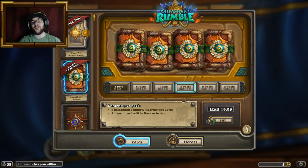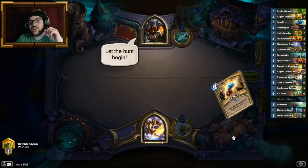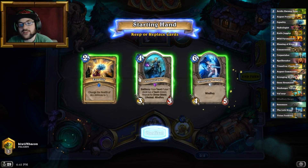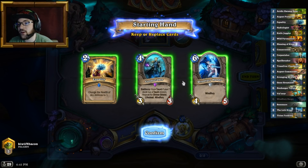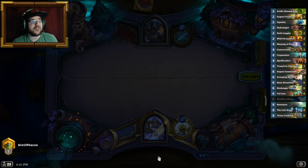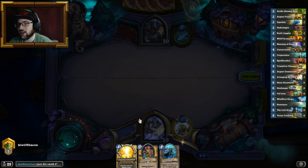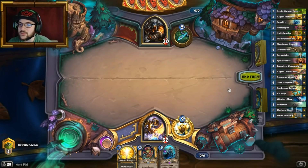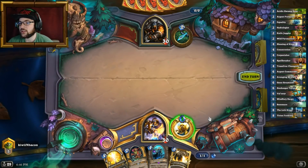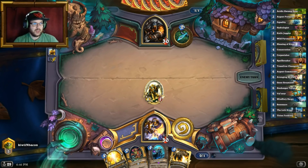You want knife jugglers, argent protectors, hydrologists, and all on your starting hand. If you don't get those, tough luck because it's quite important in my opinion. Also, never keep wind fury harpy — it just makes your corpse taker much worse. You only have one copy of her in your deck so keep that in mind. Being able to put down a two-drop on turn two is probably the most important thing you can do in a deck like this.